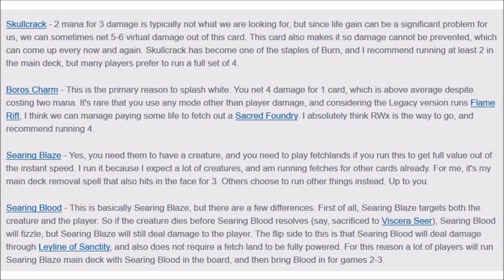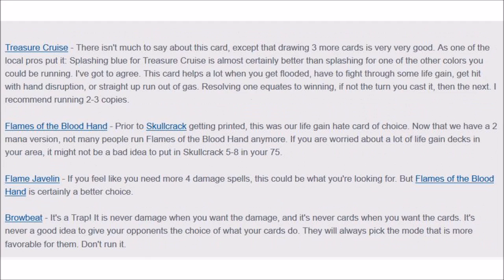Searing Blaze is a very good instant kill spell — it kills a creature, but you do need a creature to kill before you can deal the damage. Searing Blood is similar; not that many differences in my perspective, but it used to do very well against Pod. You can take down a Noble Hierarch or Birds of Paradise and then deal the free damage you'd normally expect on turn 2.